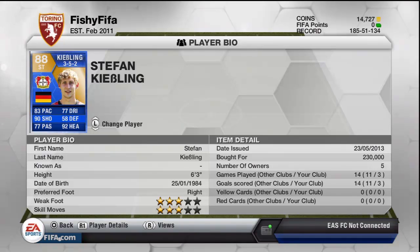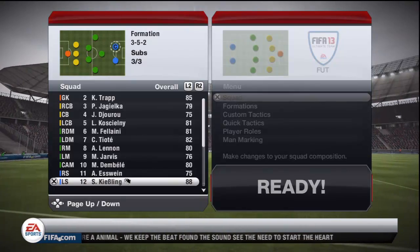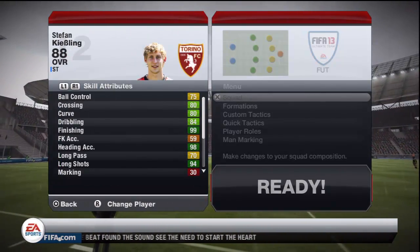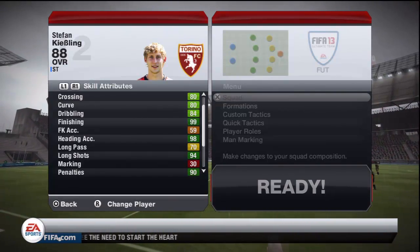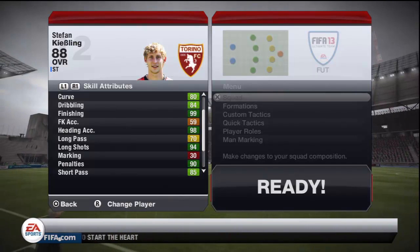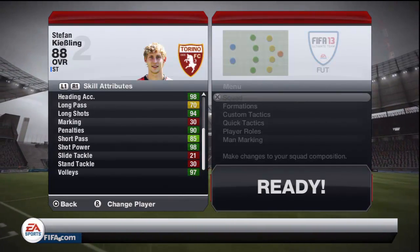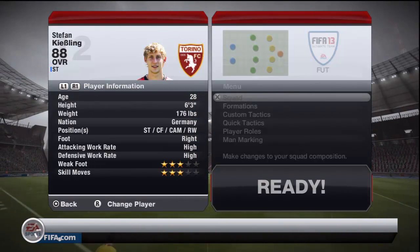His card stats look amazing: 90 shooting, 83 pace, 77 dribbling, 77 passing, and 92 heading. It's an 88-rated card going for about 200,000 coins at the minute, so for that price I was hoping for a lot from him. The in-game stats also look amazing — 99 finishing, 98 heading, 94 long shots, 90 penalties, 98 shot power, 97 volleys. Looks absolutely fantastic on paper.